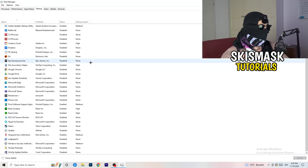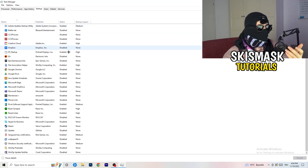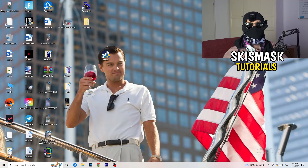Now click on the Startup tab. A lot of problems start here. If you have too many programs launching when you start your PC and running in the background without you knowing, it will cause FPS drops — especially on a low-end PC. Go through the list, find programs you don't need to run at startup, right-click them, and click Disable. Then close Task Manager.